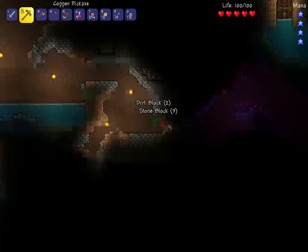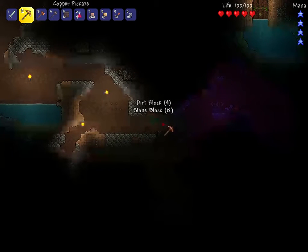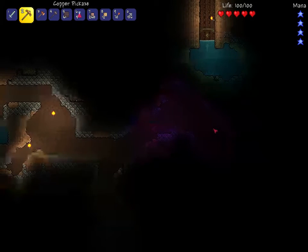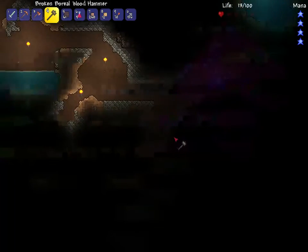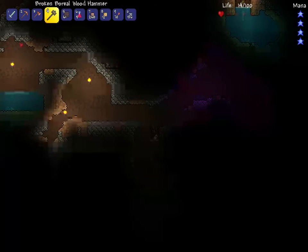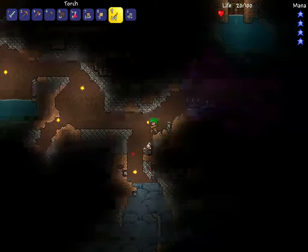It's switched to the ice biome theme now. There's like some sort of light over here. I see another one of these things. Whoa, is this thing hurting me? What's hitting me? What's happening? Does that thing hurt me? It's like it's unleashing something, but that thing just hurt me. What happens when I don't bring torches? There's something down there that I don't feel like exploring yet.